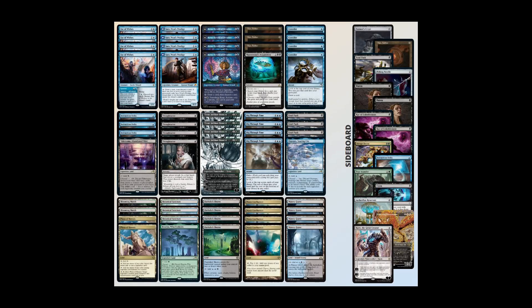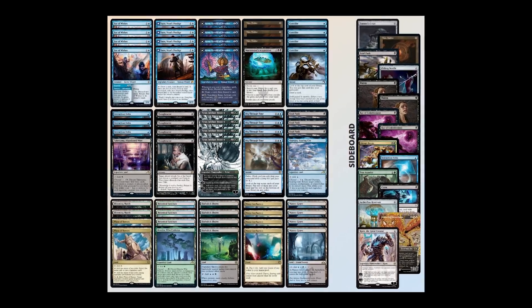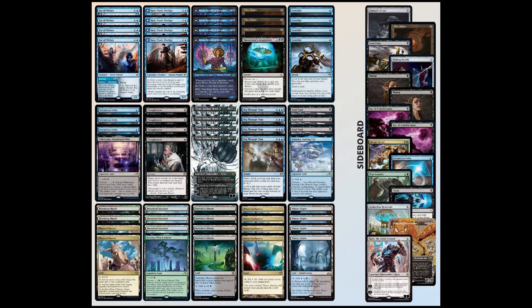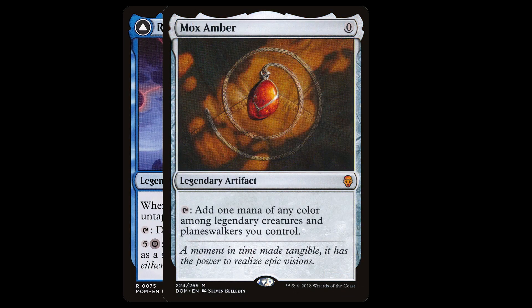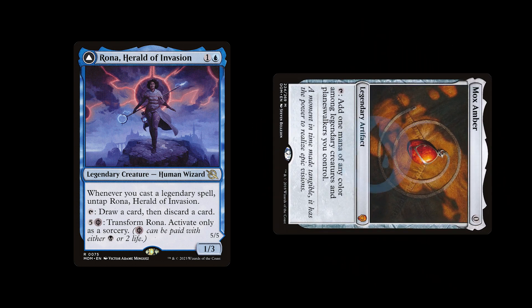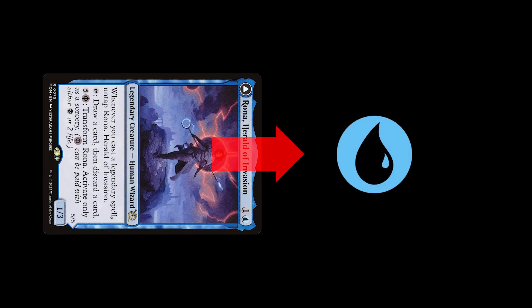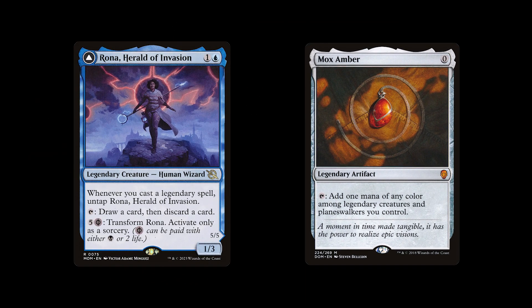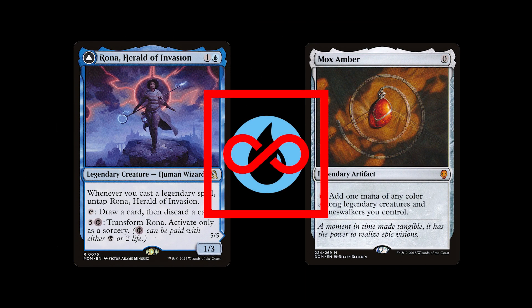Enter Sulta Arona, a combo deck like no other. It's elegant, it's powerful, and it's about to turn the Pioneer format on its head. Picture this: a simplistic combo that revolves around Rona, Mox Amber, and Retraction Helix. You target Rona with Retraction Helix, tap Mox Amber for mana, and bounce it with Helixed Rona. Then you cast Mox Amber again and untap Rona, producing infinite mana and creating infinite storm triggers.